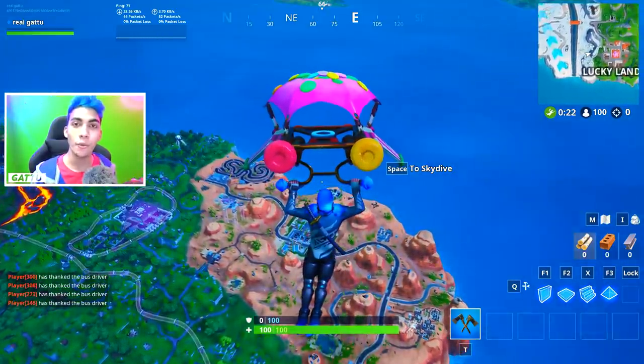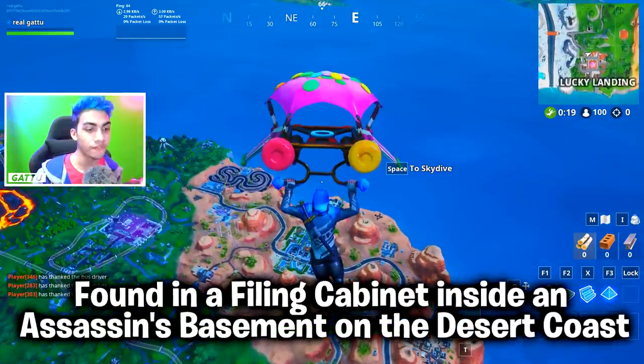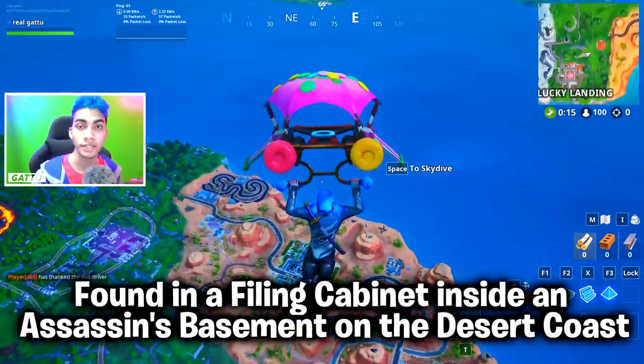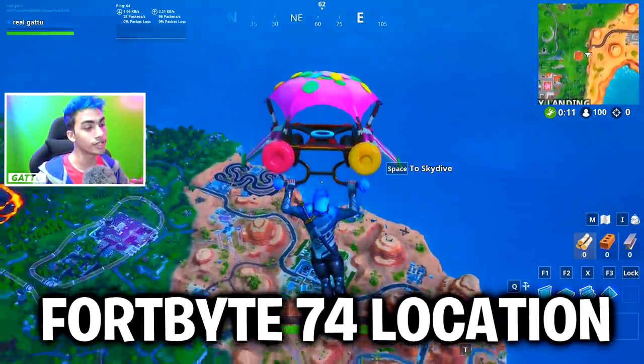What's going on guys, my name is Garu and welcome back to this new video for the new Fortnite challenges. For this one we got found in a filing cabinet inside assassin's basement on desert, which is going to be the Fortnite Battle Star number 74. I'm going to showcase that exact location right now where you guys can go ahead and complete today's challenge.